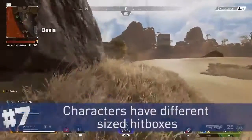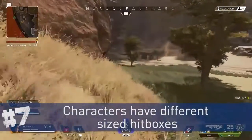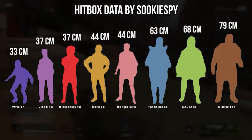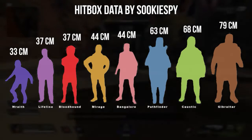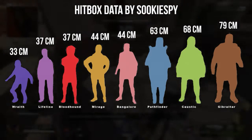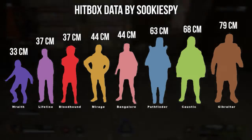Speaking of character height, it's been confirmed that characters in Apex have different hitbox sizes. Wraith is the tiniest character in the game and therefore has the smallest hitbox, making her a harder target to hit overall. Gibraltar currently has the biggest hitbox in the game and is overall a 140% larger target than Wraith. Yikes.